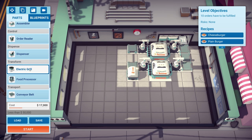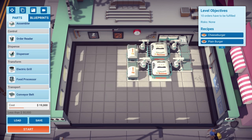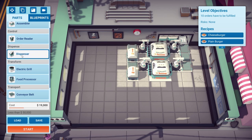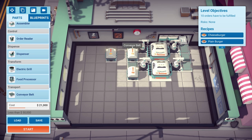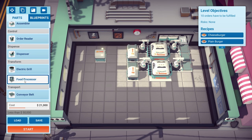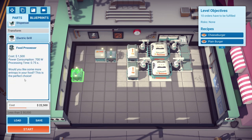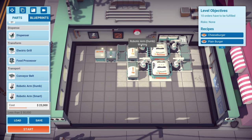Both assemblers now have burger buns covered. The cheeseburger assembler across the top is going to need cheese, and because it has to be sliced cheese we need to run it through a food processor. So we put a dispenser for cheese, send it to the food processor to get chopped, and then it comes down onto the conveyor belt. The cheese gets chopped, goes up there, gets picked up by the arm, and put into the assembler where it waits for other ingredients. That kind of deals with the bread and cheese side of things.